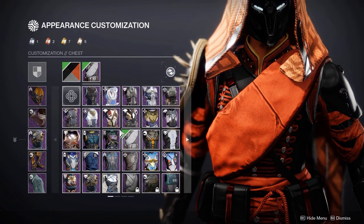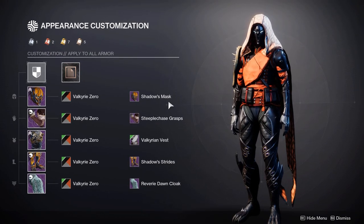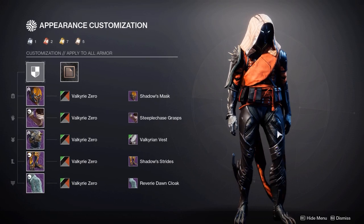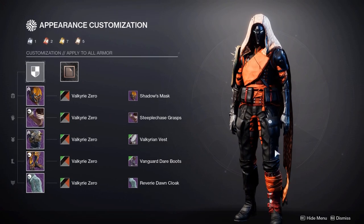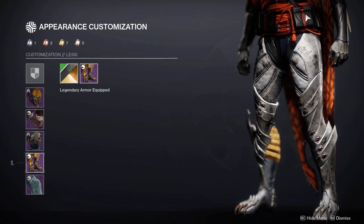Say if I wanted to use the Valkyrian vest — as you can see the boots are completely thrown off by this chest, because on cloth Valkyrie Zero shaders with an orange, and these boots have no visible cloth at all. So you'd have to change the boots so they can match better with the chest plate, or you could try and experiment with shaders to help match it with the chest.